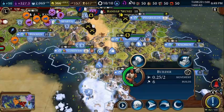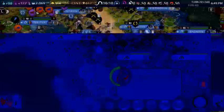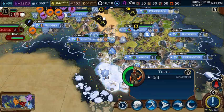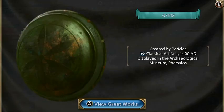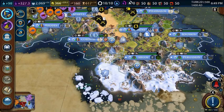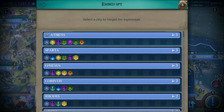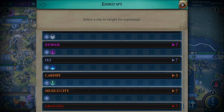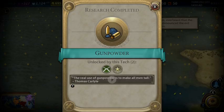This builder is going to fix this city up. We've got a lumber mill on this side. We'll explore with this unit for barbarians. We'll get that artifact — classical era. Let's go with a Pericles classical era artifact. This trader can go to Amsterdam.